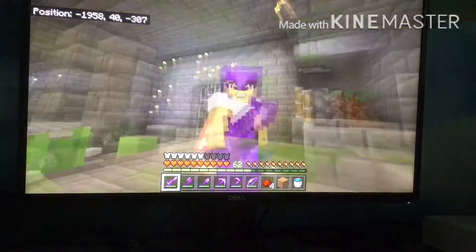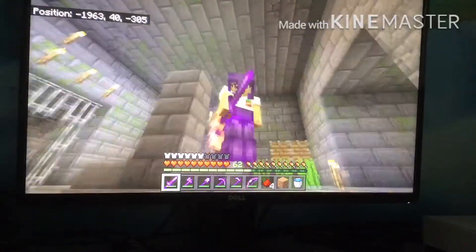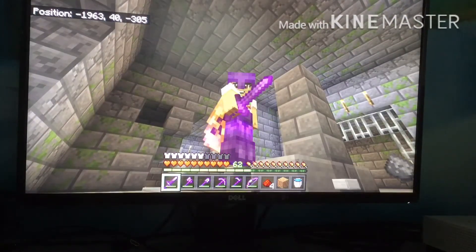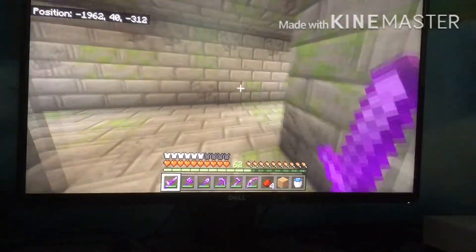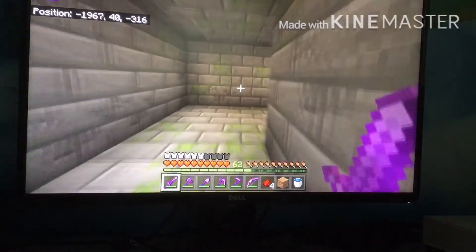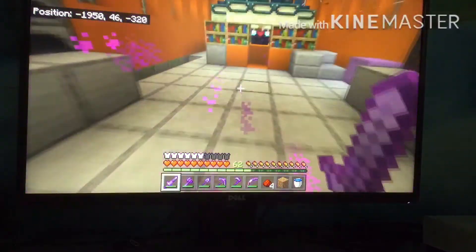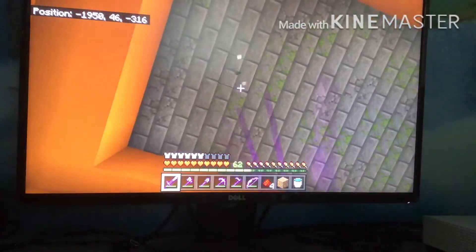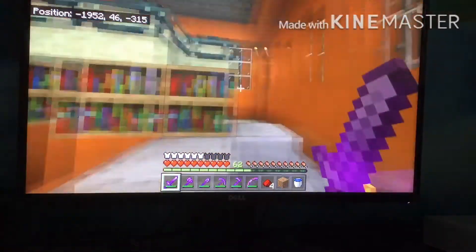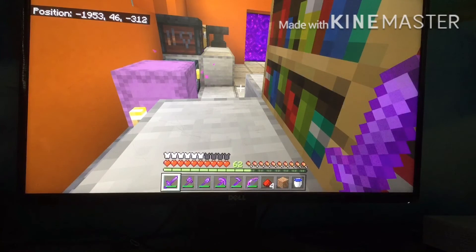We'll fix this farm next episode. Hope y'all enjoyed — make sure to leave a like and subscribe and watch out for future content. Next episode we're going to work on the sugar cane farm and hopefully decorate and finish up the end portal room. I completely forgot where it was — it's right here. Next episode we're definitely going to finish this room off, get the ceiling done. Is there an actual way to break these? We'll do that next episode. Bye!